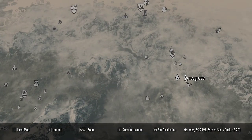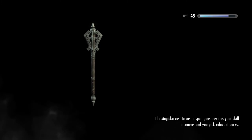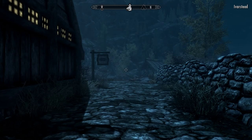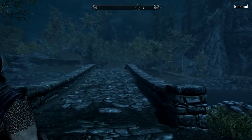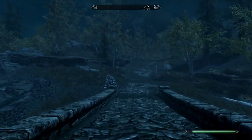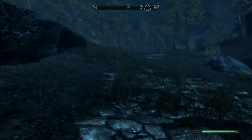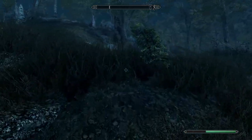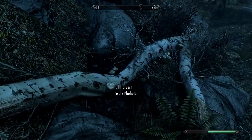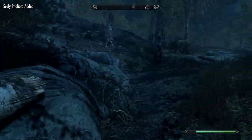The next one, Scaly Pholida, you're going to find around Ivarstead and Riften, around dead birch trees — that's where it's going to be spawning. The trick is to just wander around until you find some. Right here there's a fallen birch tree with some Scaly Pholida on it.